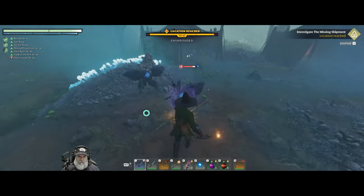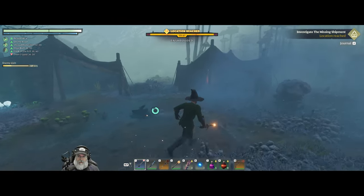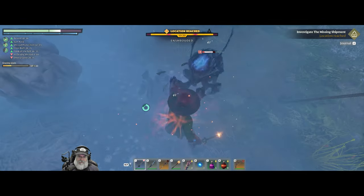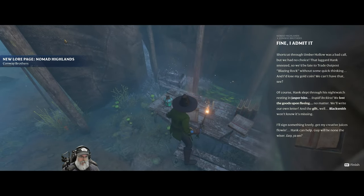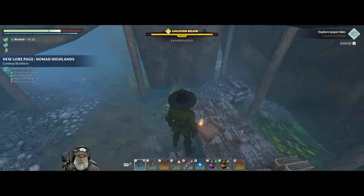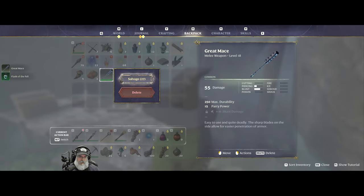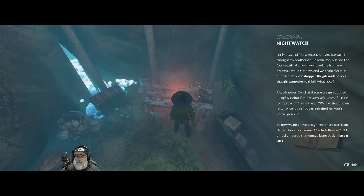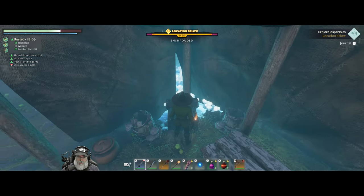If I just let the aura kill these guys, it saves me on durability. I'm not going to do that all the time though, because sometimes we just got to motivate. Nomad Highlands Conway Brothers — pause the screen to read that if you want to. I've got a Flask of the Fell and a silver chest with a mace, which we will melt down. We got another chest with some goodies in it.